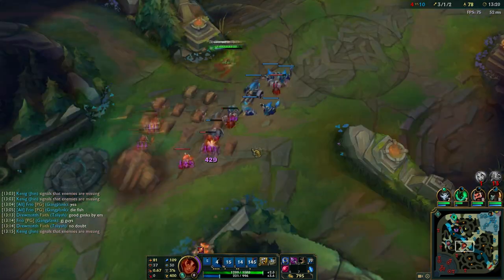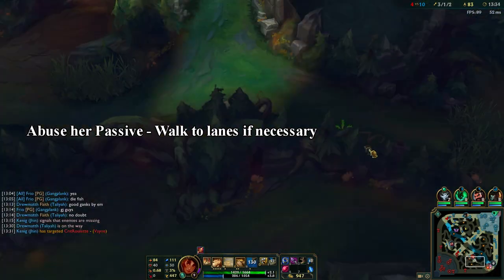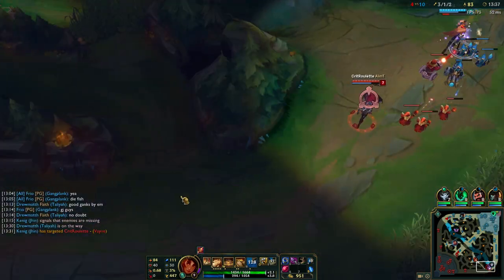After this little trade, I simply walk to bot lane using my passive near walls. A lot of people don't expect Taliyah to be that quick, and as you'll notice in my videos, I always do this and it always works.